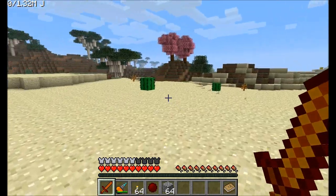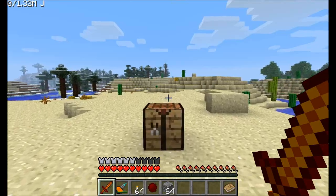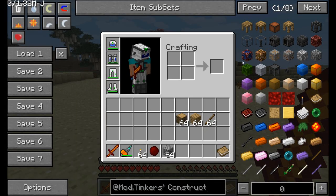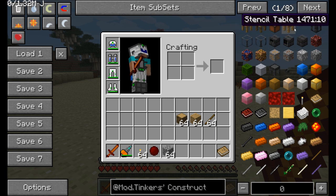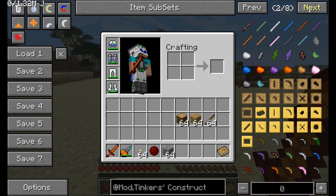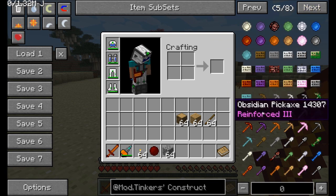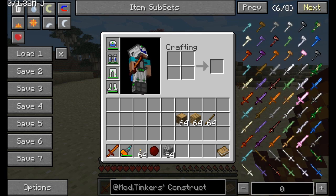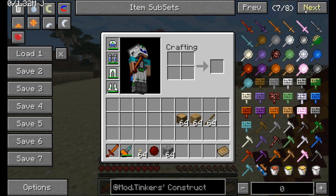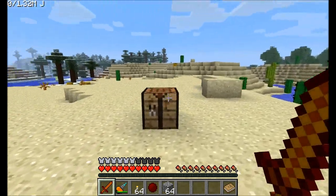Hello everyone, this is Direwolf20 and I'm here bringing you a brand new mod spotlight on a mod that's pretty much new. It has some ties back to a mod you've seen before, but it's pretty much redone, brand new. This is Tinker's Construct. It adds some world-gen ores, a bunch of tool creation, and the ability to melt down metals, create different combinations, and then create all kinds of tools using patterns and stencils — shovels, swords, long swords, broad swords, rapiers, and all kinds of nifty stuff.